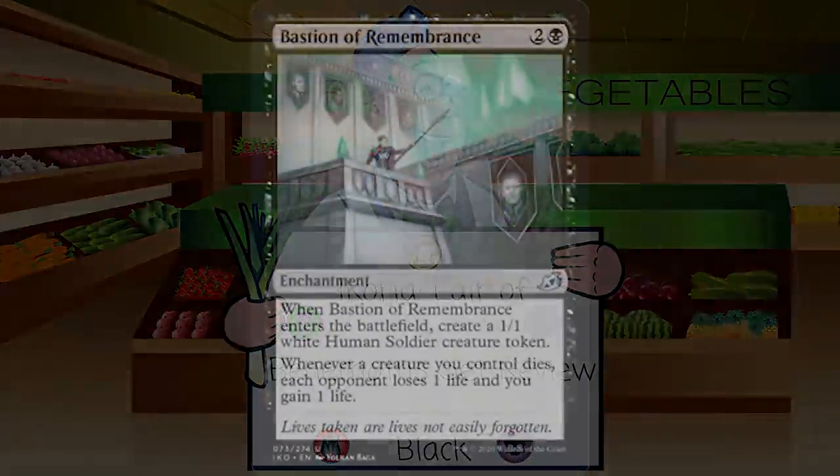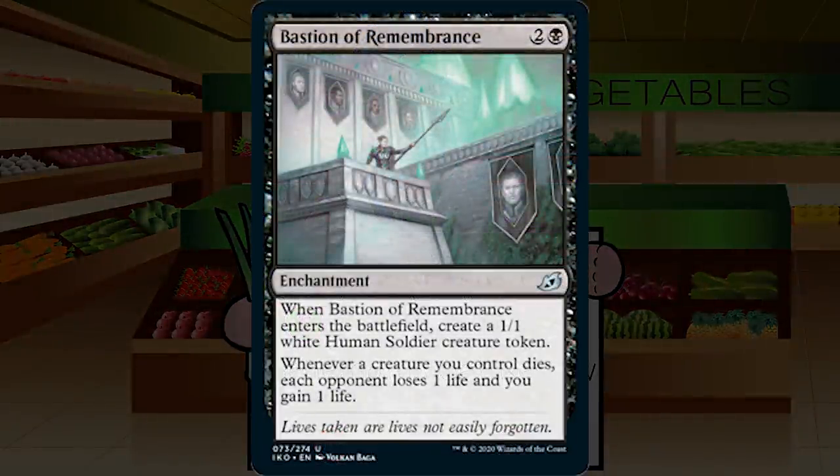We're going to get started with Bastion of Remembrance. It's two and a black for an enchantment at uncommon. When it enters the battlefield, create a 1/1 white human soldier token. Whenever a creature you control dies, each opponent loses one life and you gain one life. So this is three mana for a 1/1 Blood Artist, but if your 1/1 dies, you still have the Blood Artist ability. I'd definitely want to see a bunch of sacrifice outlets to really go off with this.